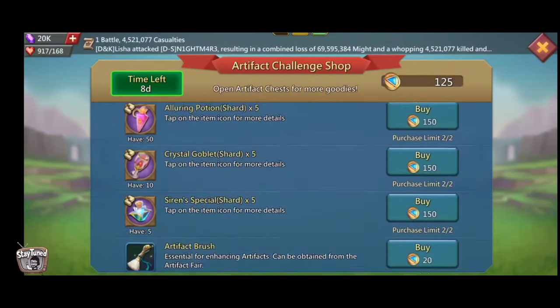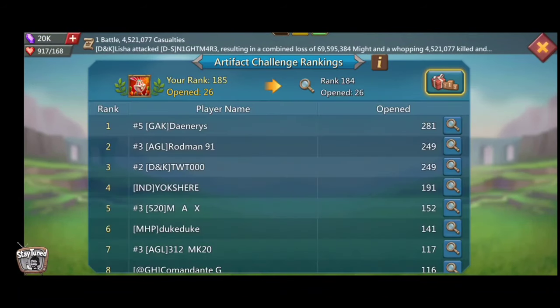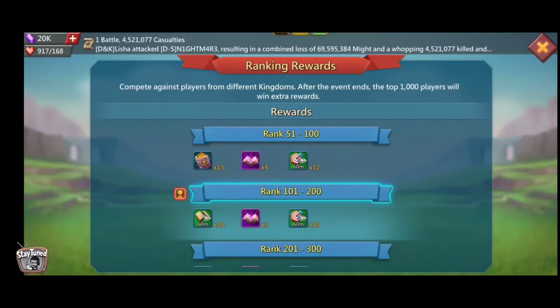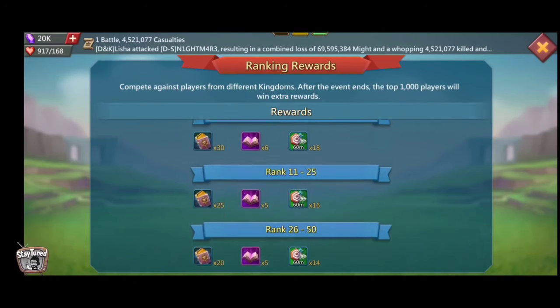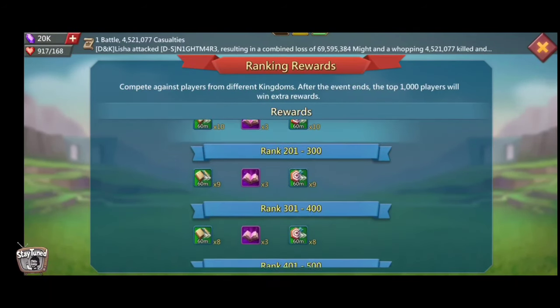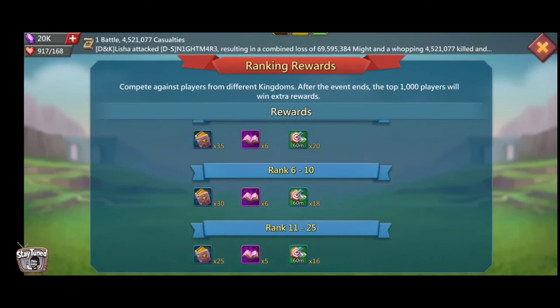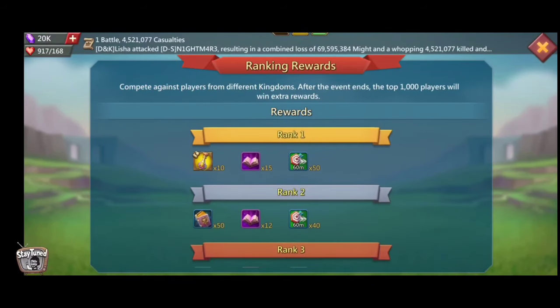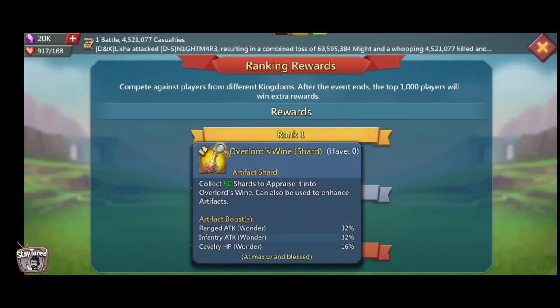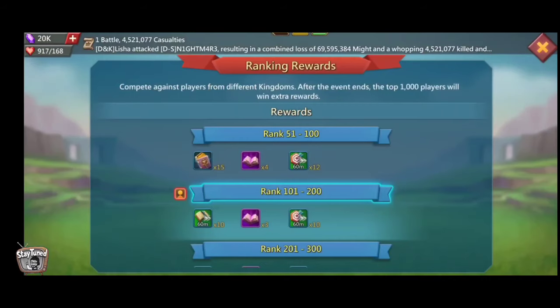As we know, we can collect royal coins from various events and by doing daily tasks. This is the royal challenge — we can get a lot of good drops from it, lots of books and medals. The medals you can use to purchase items from the artifact challenge shop, including the same artifacts you get from opening the royal chest.